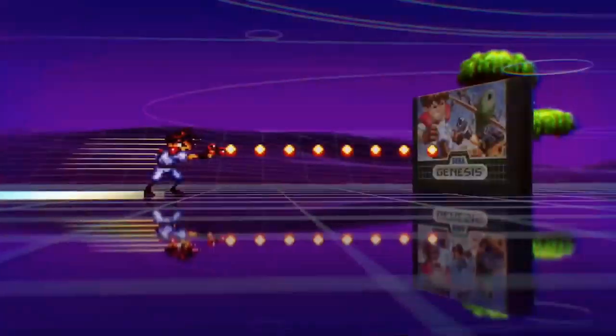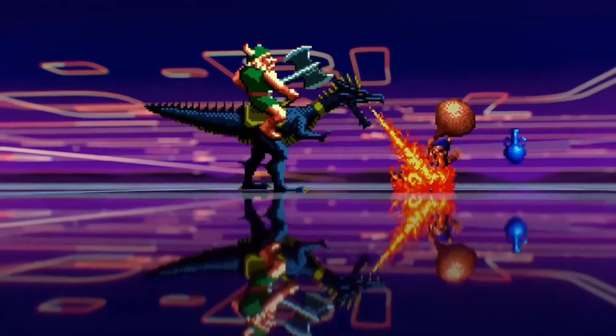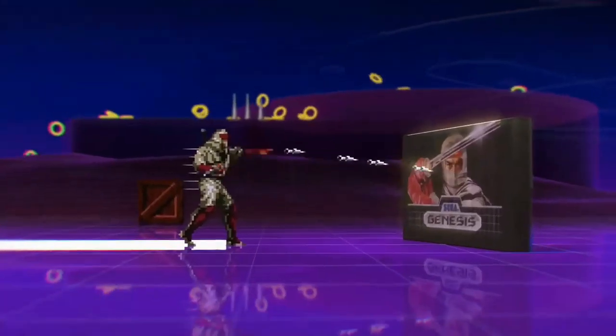Now let's check out the Sega Genesis Classics. Straight off the bat, this collection is freaking awesome. This compilation has 53 games in total. Inside the box beside the disc you actually get something extra — and also the classic Golden Axe poster. Let's get to the heart of the compilation and check out the menu systems. I'm using the Xbox One.